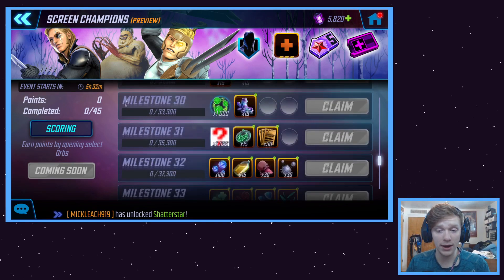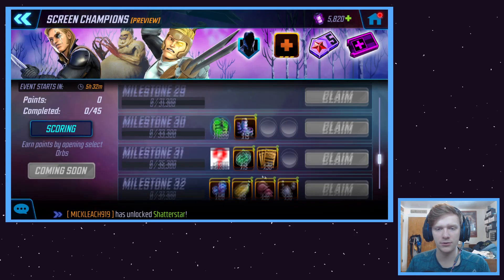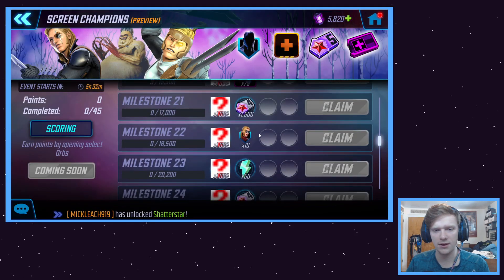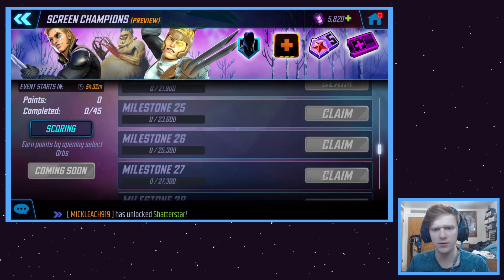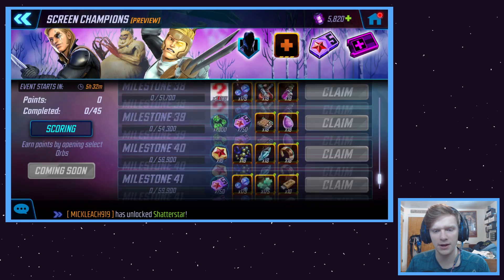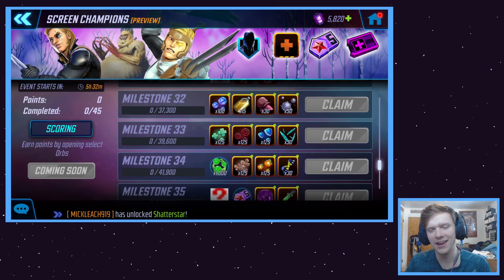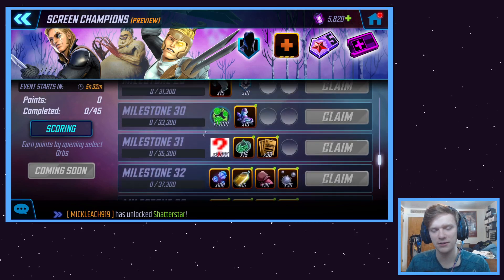As we scroll through, we're starting to move into Purple gear, and as you go higher up we are getting into Gold gear. If you see 2000, that's a Tier 1 ISO-8 orb right there. Some of these that aren't loading are also, if we scroll a little farther down, they start to have some other types of orbs — some Tier 1 ISO-8 orbs and stuff like that. I don't know why Nox can't load them; sometimes Nox loads them, sometimes it can't.